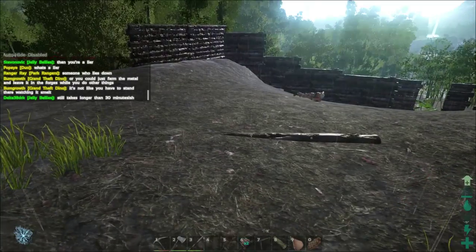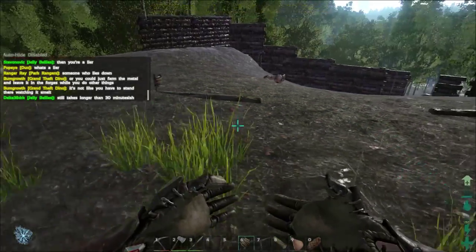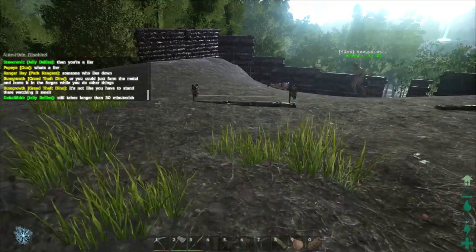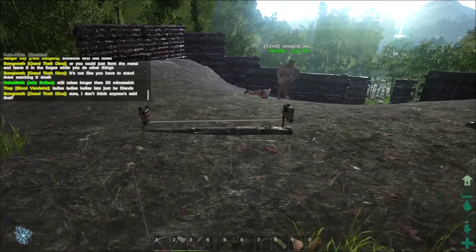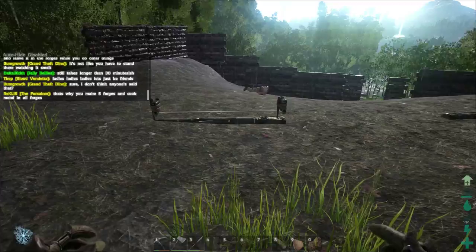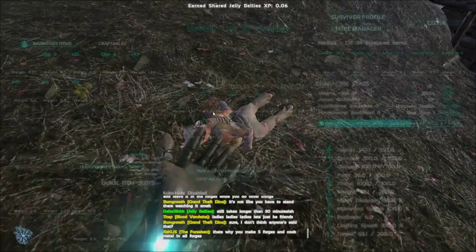Now we're going to set up the improvised explosive device — this is going to be a little fun. One thing to keep in mind: during the night, the wire for the tripwire is very bright, so you can really make it out in the dark. Hopefully they improve and fix that. We're just waiting on Medora to wake up.